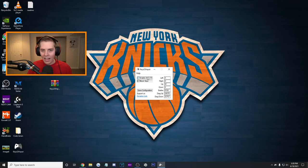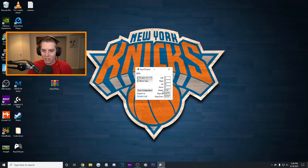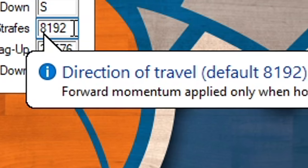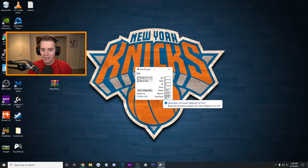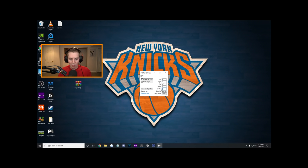Open it up and these are the default settings. You have the enable and disable; the hotkey is Alt+0. So if you want to disable it: Alt+0, enable it: Alt+0 again. This is just WASD with how much you want to strafe, how much you want to go diagonal up, how much you want to go diagonal down. If you hover over the value, you can see 'direction of travel' — forward momentum applied only when holding A or D — then diagonal up, forward momentum applied when holding W and A or W and D. Diagonal down is the same thing but backwards momentum: S and A or S and D. The values can go all the way down to zero or all the way up to around 30,000 or so.